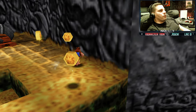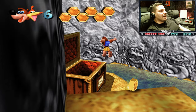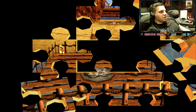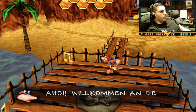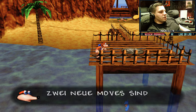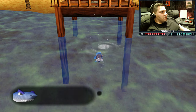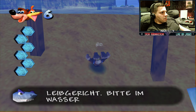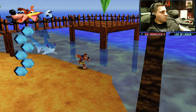Willkommen in Treasure Trove Cove – zwei neue Moves sind hier zu finden. Leute, hier müsst ihr euch beeilen: da ist ein Hai am Start. Der tut euch nur weh – der zieht euch ein Honigtopf ab. Schnell bevor der Hai kommt! Hat mich erwischt – fast eine Herzfach gekriegt.